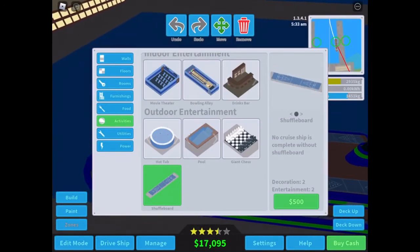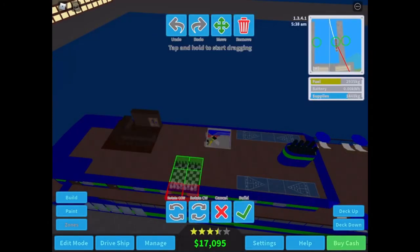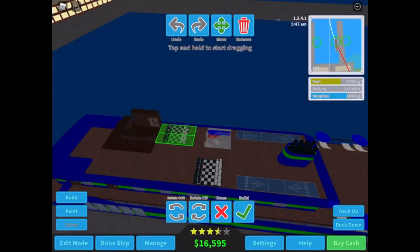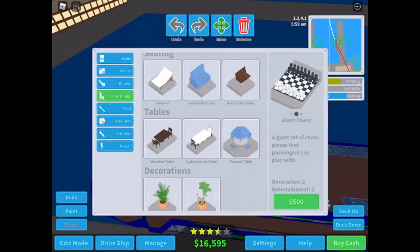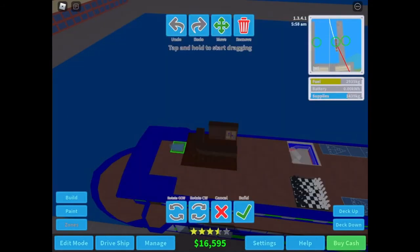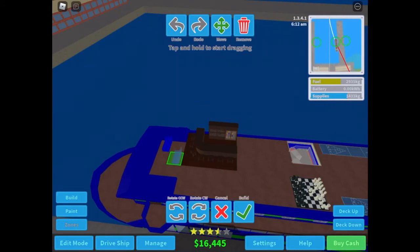I think we are going to put... a giant chest. I'm going to put that right here. Let's go over there. I'm going to put a couch right here.